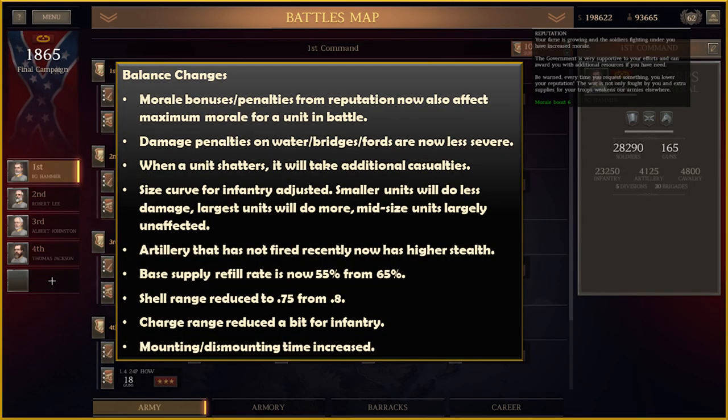For balance changes: morale bonus and penalties from reputation now also affect the maximum morale for a unit in battle. Maximum morale is still capped at 100, but a large bonus from reputation will offset penalties from condition in battle. Damage penalties on water, bridges, and fords are now less severe. When a unit shatters, it will take additional casualties. The size curve for infantry has been adjusted, so smaller units do less damage, the largest do more, and midsize is largely unaffected. Artillery that has not fired recently now has higher stealth. The base supply refill rate is now 55%, down from 65%. Shell range has been reduced to 0.75 from 0.8.